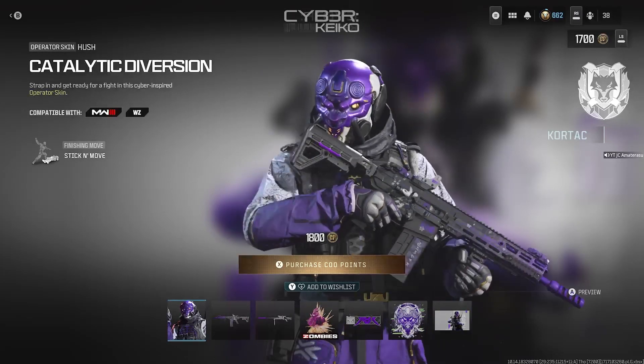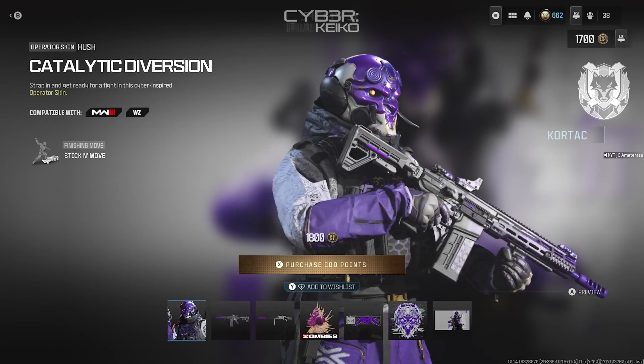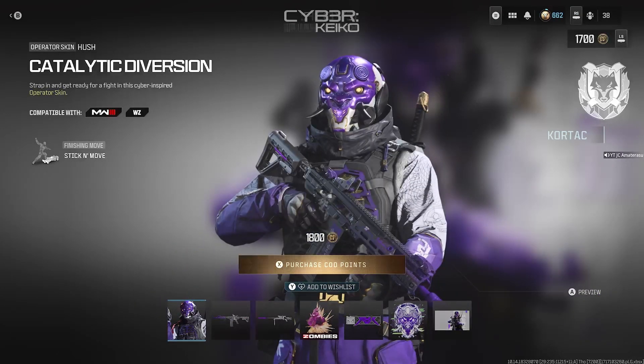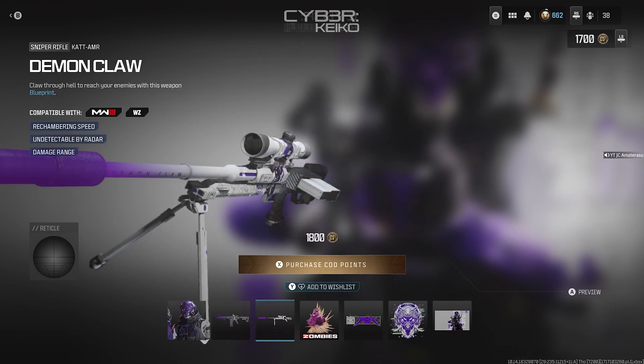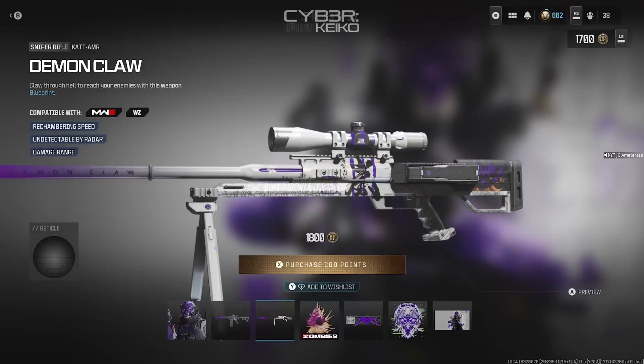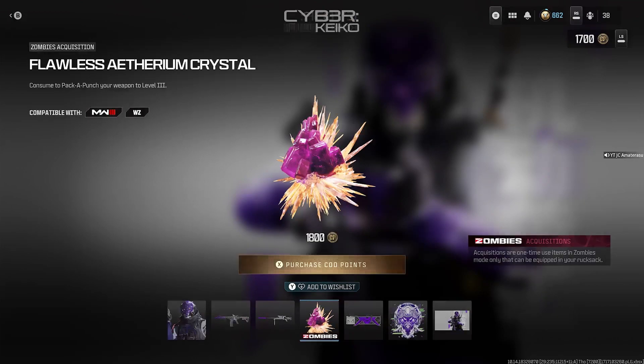This skin looks crazy — like a ninja jumper demon skin. Purple gear, tough-looking fit. You also get two lit blueprints: the Demon Claw looks insane, all purpled out, white and purple matching the operator skin. The Kinetic Redress for the Bass B is built beast too and fully matches. Last you get a flawless Ethereum crystal instantly added to your account. This bundle is definitely worth it — hope you enjoy. Subscribe if you're new and like the video.